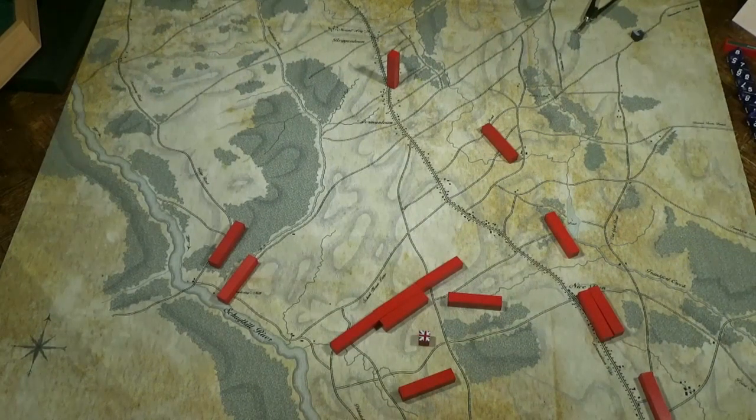First turn. First draw is Smallwood. Now I've drawn the British Chit. There is only one British Chit — all the rest of the chits are Colonial Chits.